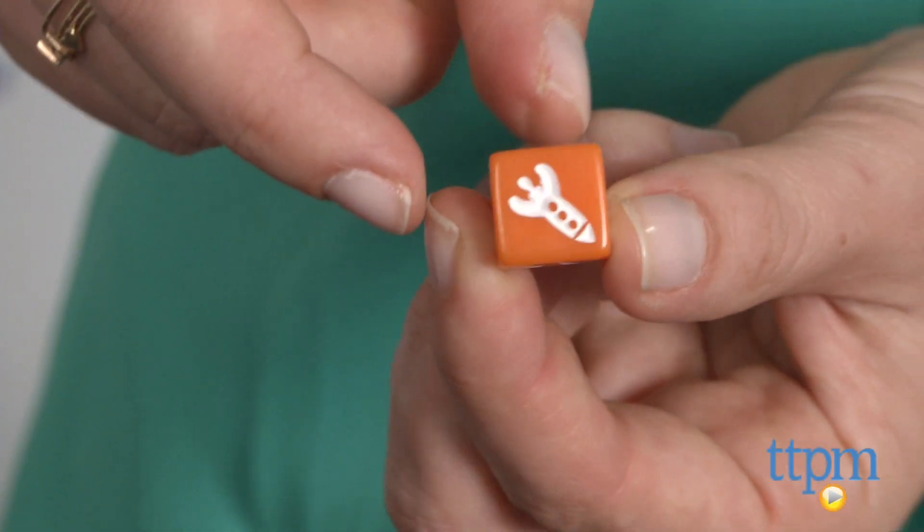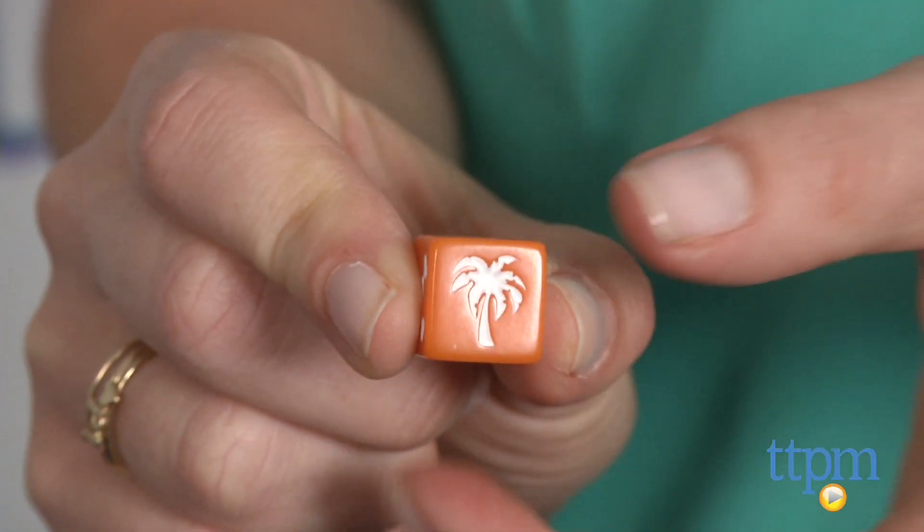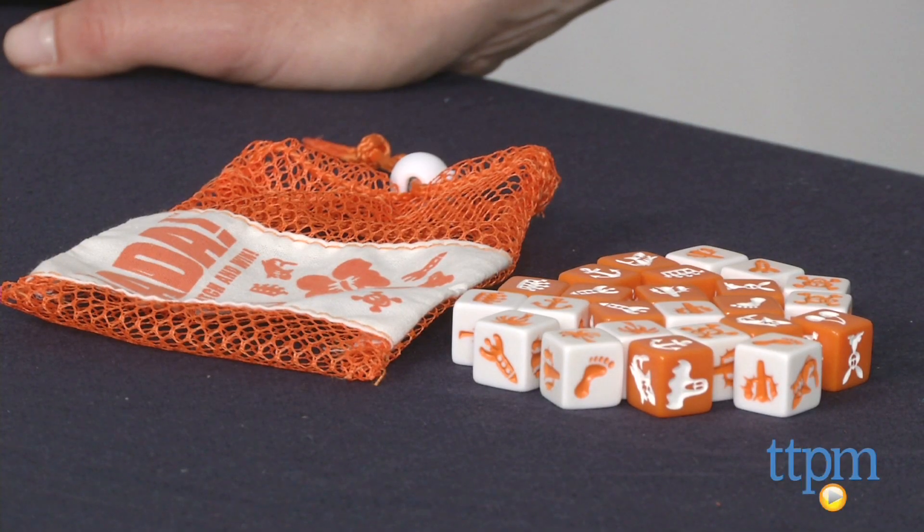The game contains 18 white and 18 orange dice with images of anchors, palm trees, butterflies, ghosts, cherries, rockets, rabbits, skulls, and more. The included instructions are simple and straightforward, and the basic gameplay is easy to pick up, so we're going to show you how to do that now.